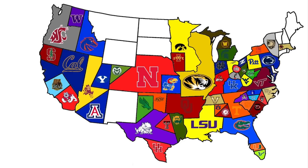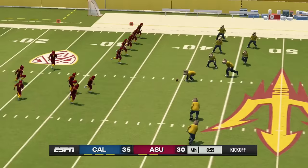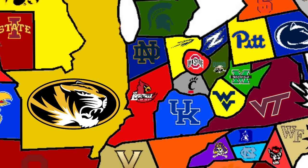Cal heads south to face Arizona State. It comes down to another onside kick — down five, Arizona State needs it but doesn't get it. Cal wins and makes the target on their back a little bigger.